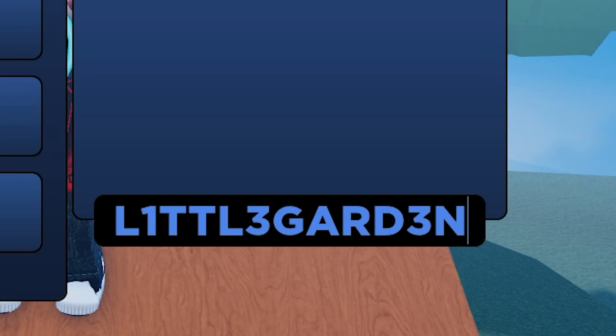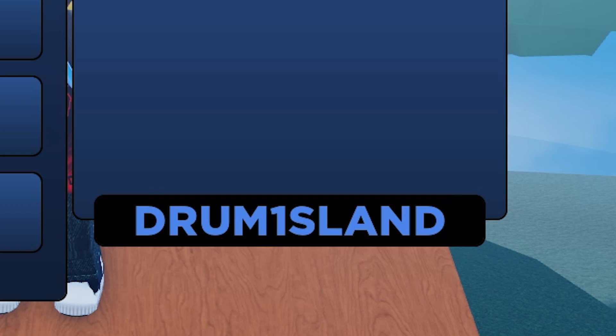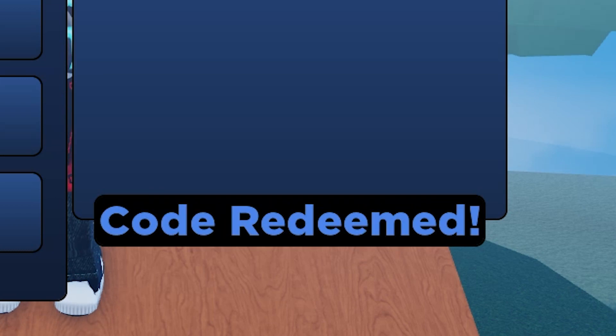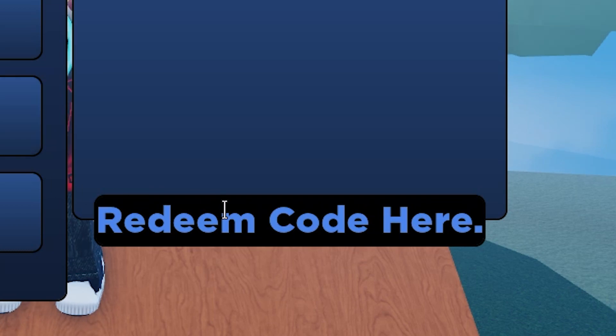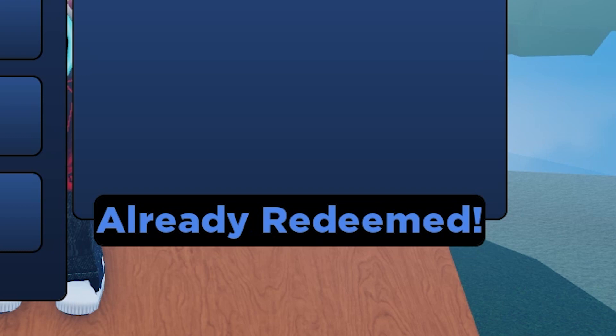Then we have 'Skyrope Village 3' which actually gives 15,000 belly — guys redeem this code for free 15,000 belly. The next one gives you 50,000 belly. There's also a code for a stat reset, so everybody can redeem that for a freestyle reset.